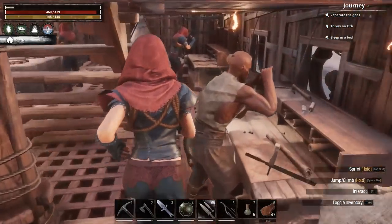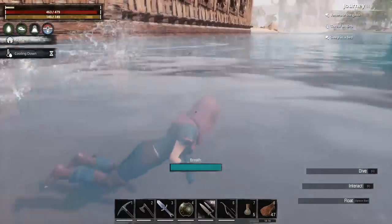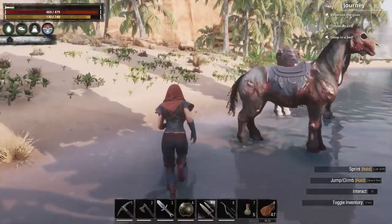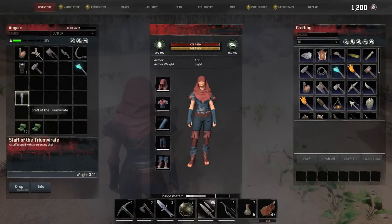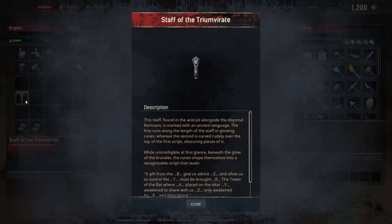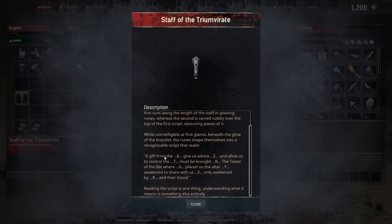Let's put our normal armor back on. The other thing we got from the Abyssal Remnant was the Staff of the Triumvirate. Looking at the description: it's a staff found in the pit, marked in ancient language, a gift from — some words are missing — but it talks about being brought to the Tower of the Bat and placed on the altar to awakening. And if you notice the letters that are left, they spell out B-E-T-R-A-Y-E-R: betrayer.